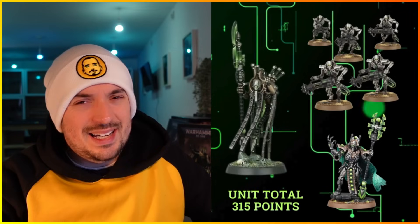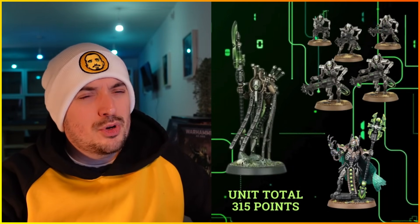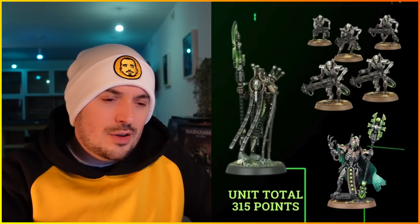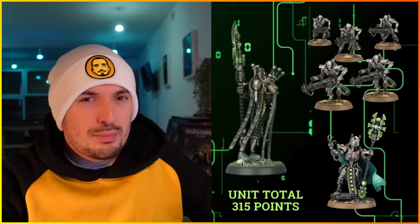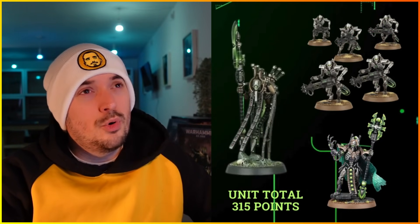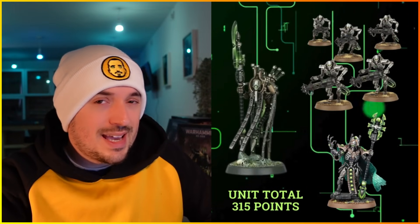Originally I wanted the new Overlord with the Translocation Orb, but I took him out because we've already got the hyperphaseing movement — you don't necessarily need the auto-advance of 6 inches in this detachment. I took Imotekh instead because the CP is more important. Cosmic Precision is probably the main stratagem it feeds — when you've got Immortals at OC2 each, you can come in more than 3 inches away rather than 9 inches, potentially getting toes on an objective.